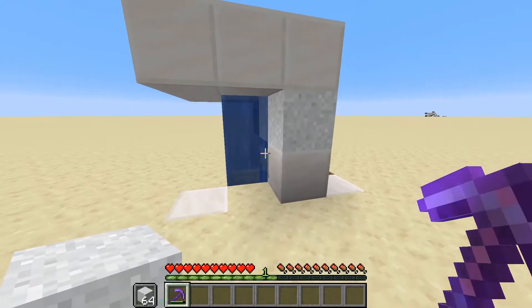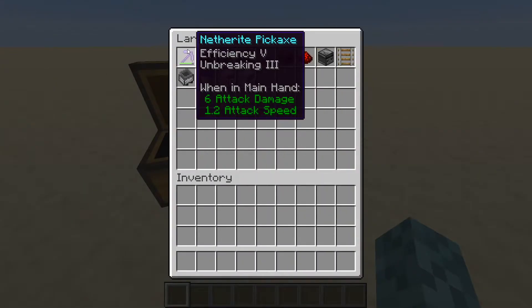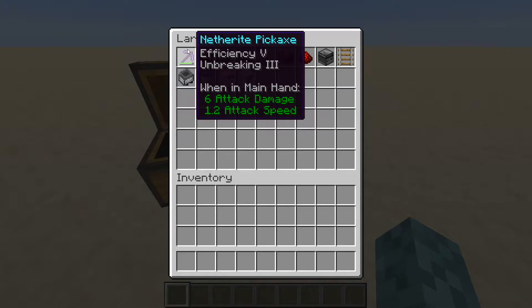Let's show you what you're going to need to build this farm. You'll need a pickaxe — I would recommend one with at least Unbreaking 3 and Efficiency, which would make things a little bit quicker, but it's not necessary. I would recommend two chests, two hoppers, a dropper, a trap door, a barrel, one piece of redstone dust, an observer, a minecart rail, a minecart with hopper, a bucket of water, around 20 solid blocks, and of course your concrete powder that you want to convert.